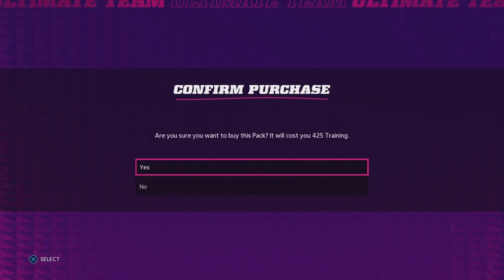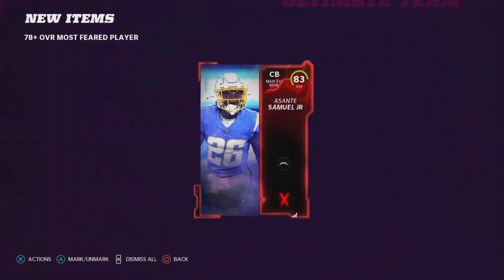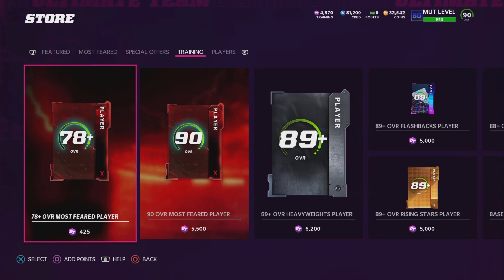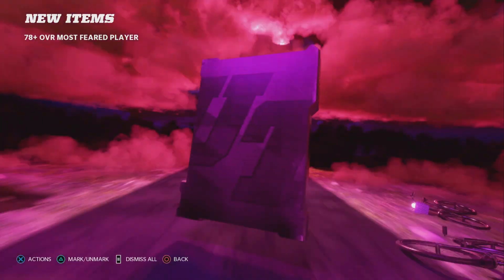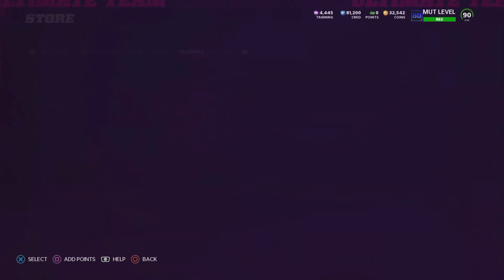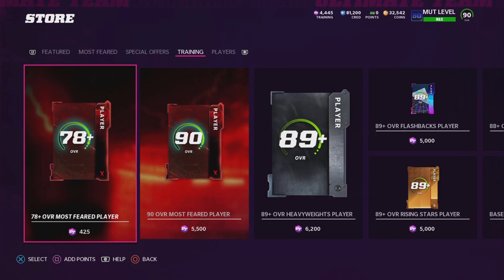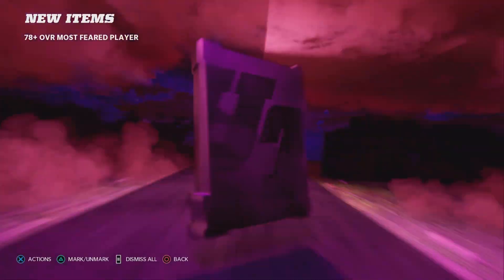There are obviously a lot more cards to pull with the new cards they add in — there's Aaron Donald. I don't know where Colomac is at. I wish Colomac was limited or something, just something involved in Most Feared, because I think Colomac does fit that Most Feared category in the NFL. I know he's not as good as he used to be — that could just be me being a Bears fan — but I really wish Colomac was in this promo.